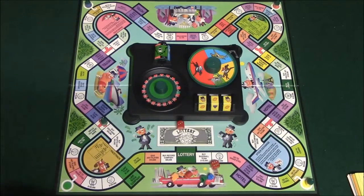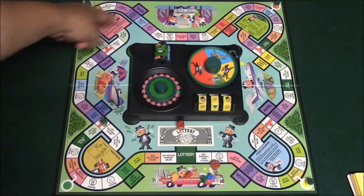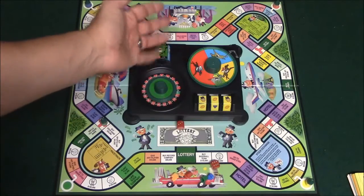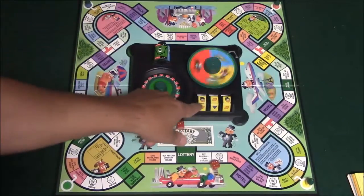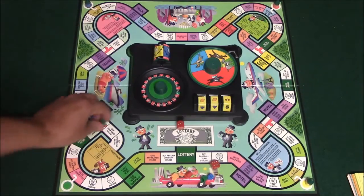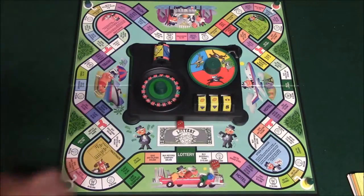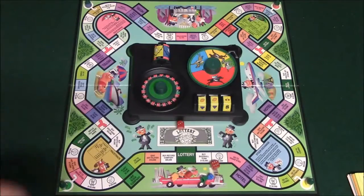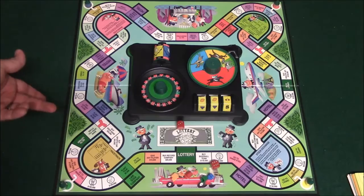Let me show you the components. You have your game board with four different main spots: the racetrack, the snake eyes game, the casino, and the stock exchange market. In the middle are the mini games: the roulette wheel, the horse track wheel, the slot machine, and the stock market. Your pawns are shaped like soda bottles. You also have stock certificates — for example, one for steel at one hundred thousand dollars — hotels, dice, and money.